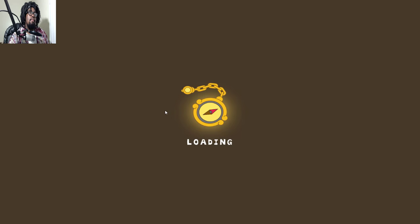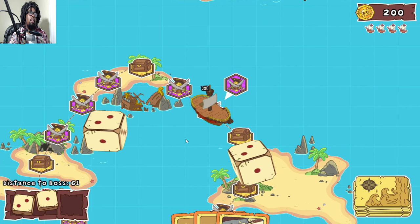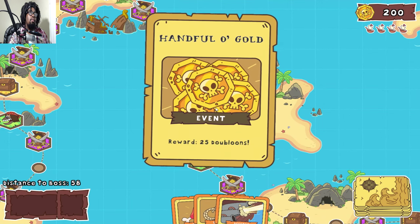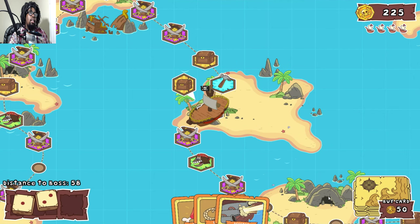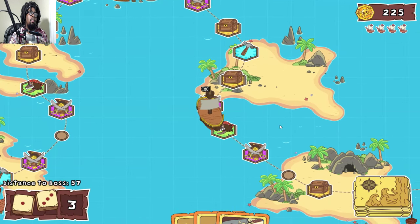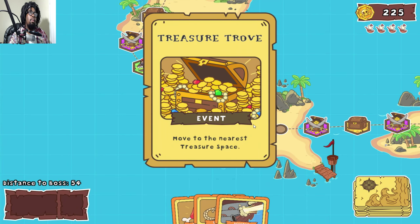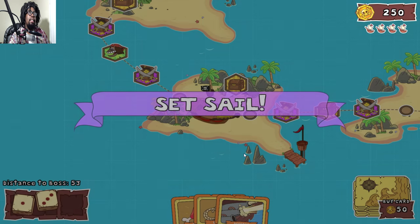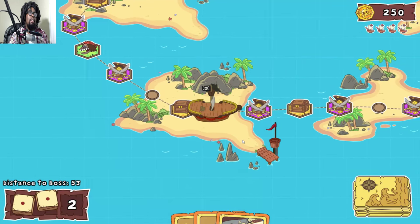I wanted to do another fight but it's not going to happen. Four - one, two, three, four. Move to the nearest treasure space, which is right there. 53 spaces left to go - honestly this can take a long time.